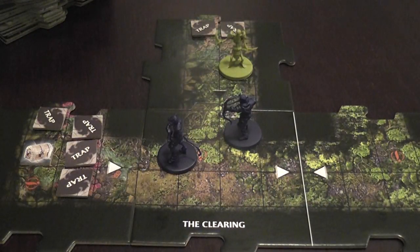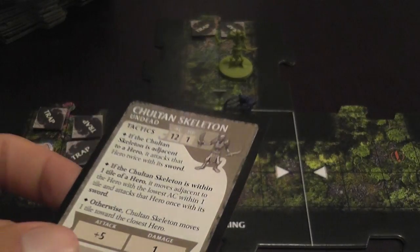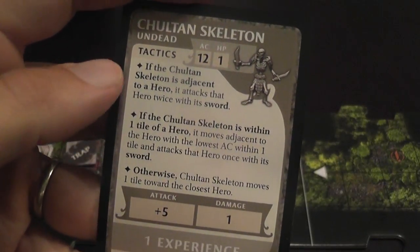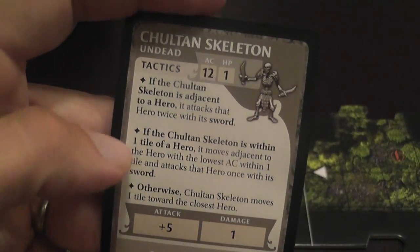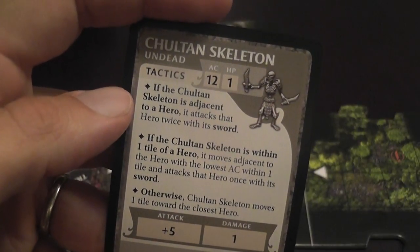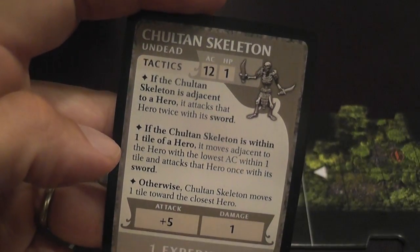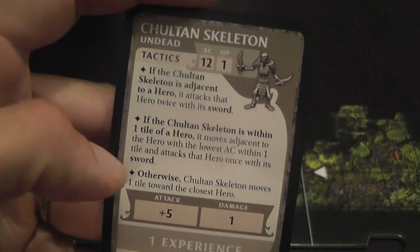You simply do what the card says and hope it's not too bad. Then the monsters attack you — the active player activates all of the monsters for which she has a card in front of herself. The behavior of the monsters is programmed: you simply read the tactics on the card from top to bottom and do what the text says. In most cases, the monsters will try to get as close as possible to the heroes and attack them. Some monsters, however, have ranged tactics and prefer to attack from a distance.